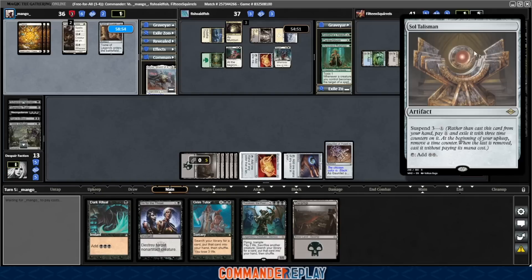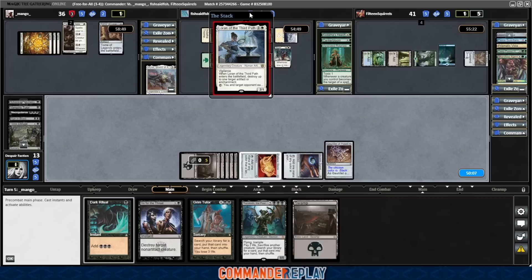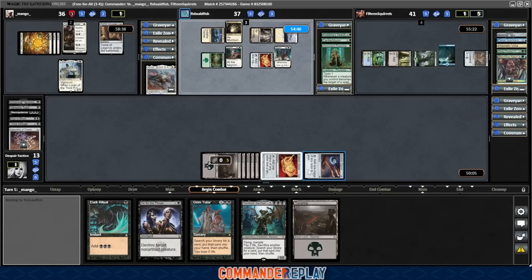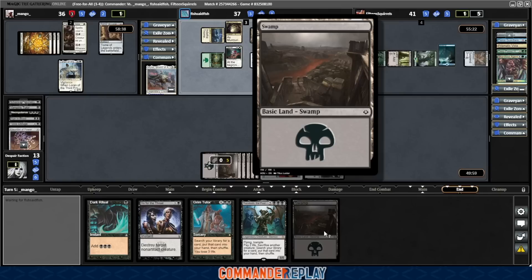They got something in play — it's a land enchantment that's going to shoot our mana doubler. Crap. Unless it's going to shoot one of Fish's things... I doubt it though. Yeah, they go for the doubler. We might be close with the Dark Ritual still — probably a good thing we saved it. Yeah, I think we'll have either exactly enough or one extra.